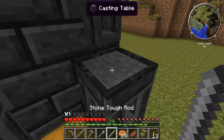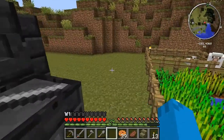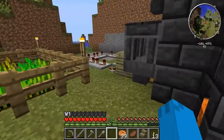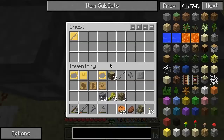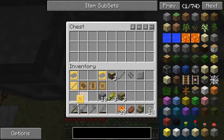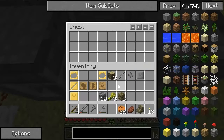Stone tough rod - let's get that in there. That'll be our last one unfortunately because I've gone and used that. I wonder if you can actually melt these blank casts back up again - you can! That is amazing, I like that. Let's get that stone rod now. We've got the tough tool rod cast, we've got our large plate cast. I'll go ahead and make the stone hammer cast and get my stuff ready to make one of these hammers.